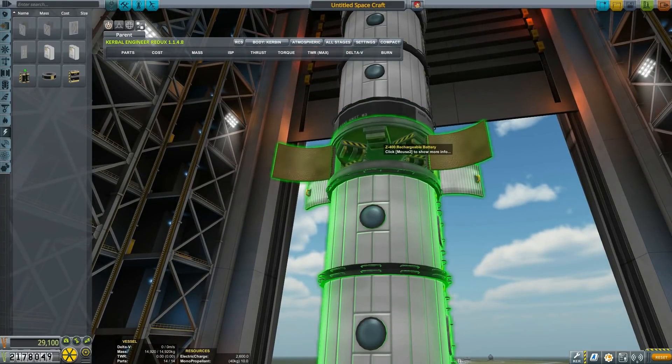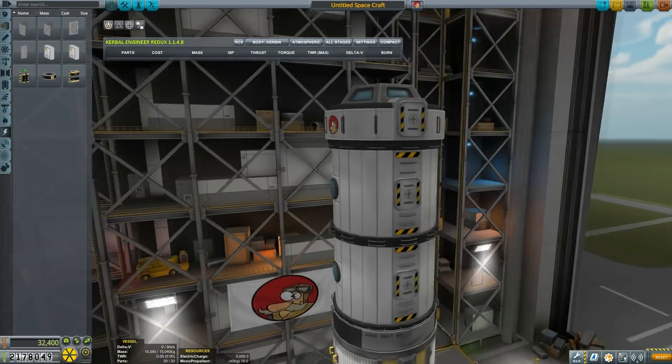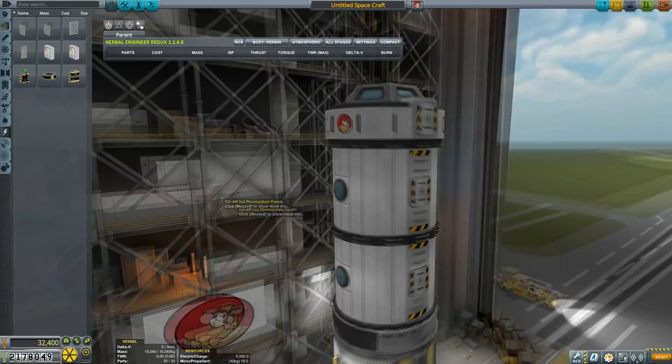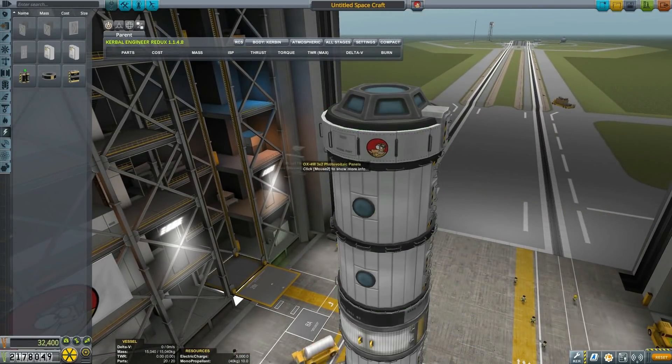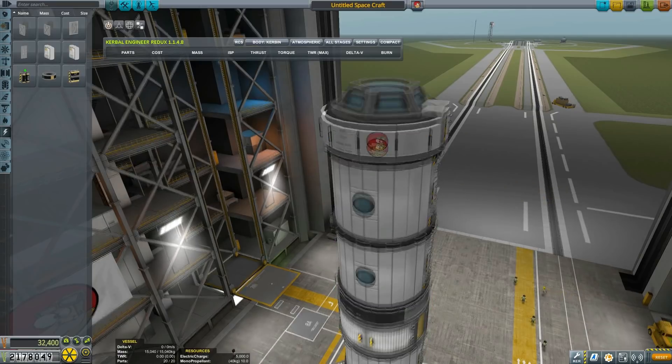Without further ado, I'm putting in some passengers and hitchhiker containers, and I'm putting some solar panels on top of the Coppola. Then we will be figuring out how the hell to launch this monstrosity.